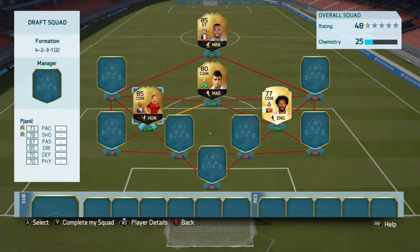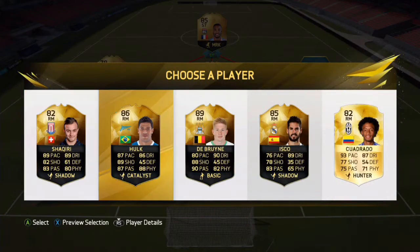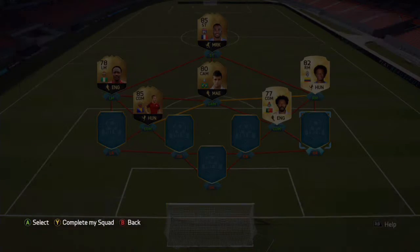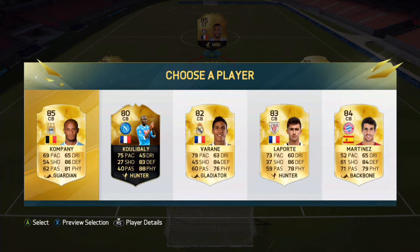Next up — wow, we're getting slower. It is Pjanic with 73. Just checking — that is definitely right. So we finally get a chemistry line there between the two. Now this is what I'm talking about — we've got Musa. I would have liked Ansa — he would have fitted in perfectly — but Musa will do, he's very pacey. We get Cuadrado — 93 pace. I actually really liked Cuadrado in FIFA 16 as well. Next up I think it's a player from the Saudi Arabian league, the first one I've ever had.